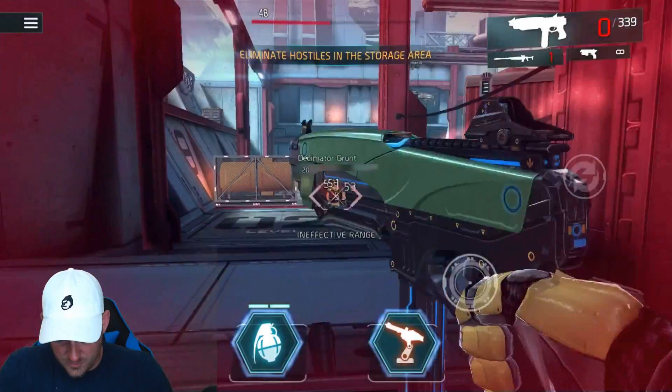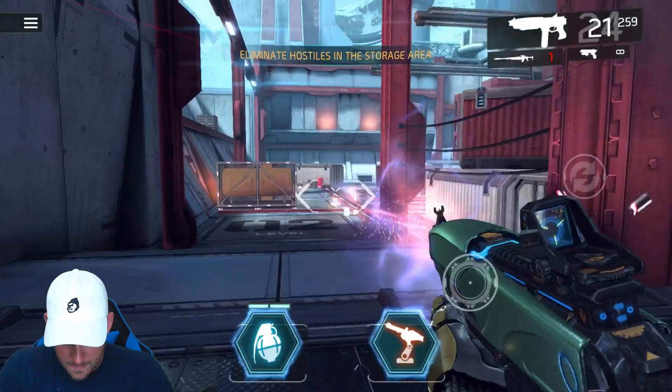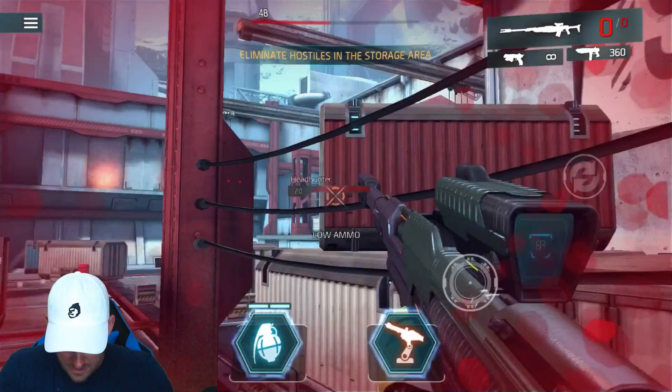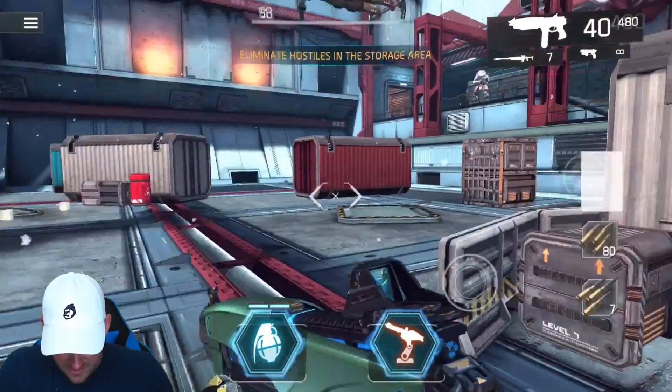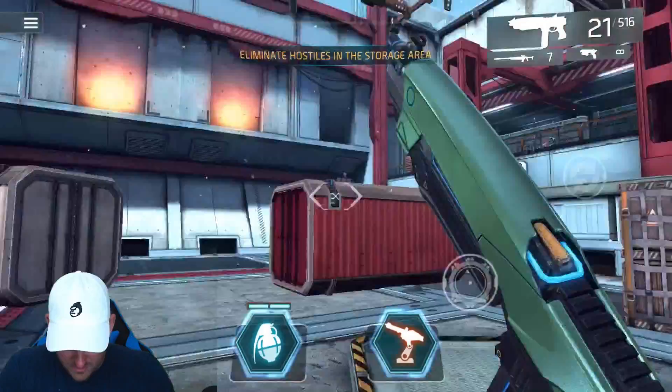We'll take those ribbons — ribbon farming, maybe. There he is. Oh no, I missed. But I'm going to come over here and get this ammo. Maybe I can even rush up on him. We got him! I thought I needed that sniper rifle to get him down, but I was able to get close enough with my SMG. And that's one of the things that I don't like about the SMG — you have to be really close.